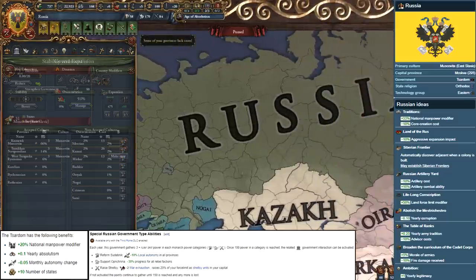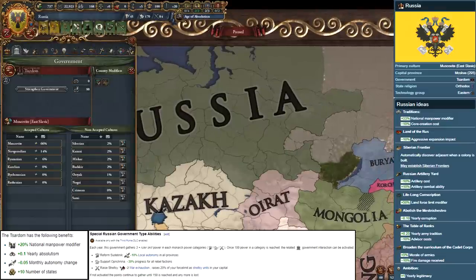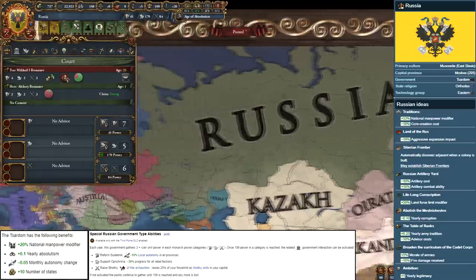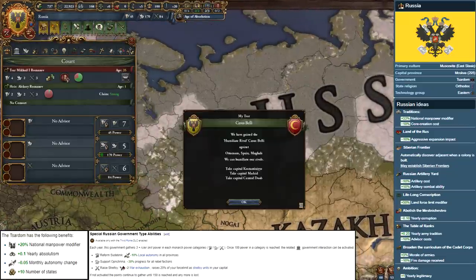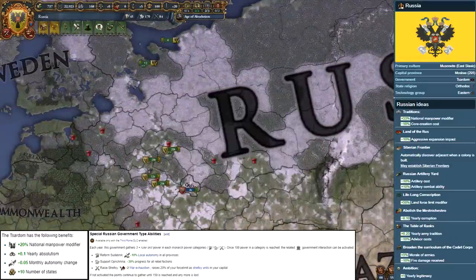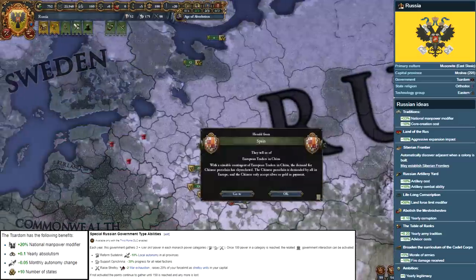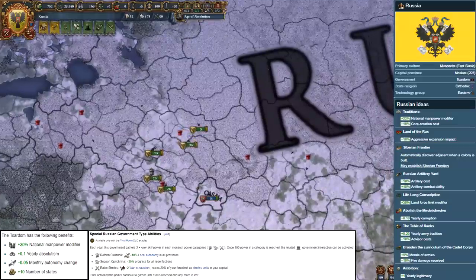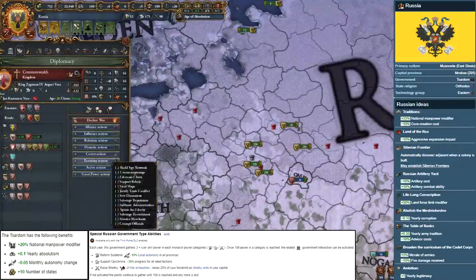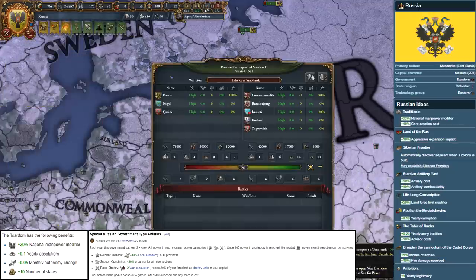On top of this, if you own the Third Rome DLC, Russia is quite possibly the most powerful nation in the game. With Third Rome installed, you have access to over-buffed abilities ranging from lowering all rebel factions at the same time, lowering war exhaustion while raising disciplined Streltsy, fabricating claims on an entire area at once, and further buffs to the already powerful Orthodox Faith. At maximum patriarch authority, the Orthodox Faith gives a plus 33% manpower modifier, negative 3% global unrest, and plus 2% missionary strength, along with icons that allow buffs to discipline, national unrest, institution spread, and more. Even without the DLC, Russia is still an incredibly powerful and fun nation to form.